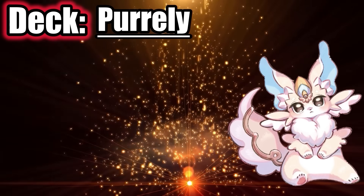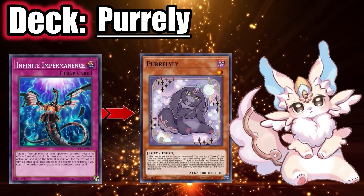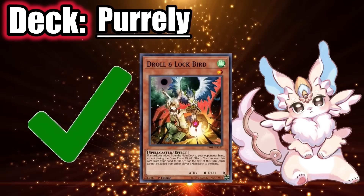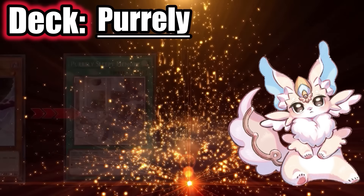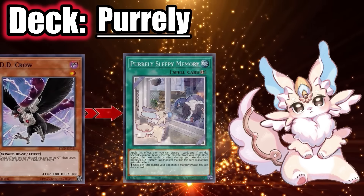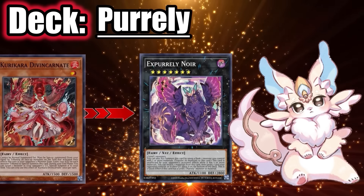Against Purrely, save your Ash Blossom for My Friend Purrely. For Imperm and Valor, if they don't have Stray Purrely Street, always save them for Purrely; if they do have Stray Street, Imperm and Valor are useless, so just use them on whatever they normal summon. Always use Gamma on Purrely as well. Droll does turn off My Friend Purrely because they usually search it with Purrely first. You can also use DD Crow when they activate Purrely targeting a spell in grave — DD Crow can banish that spell before they Xyz summon.